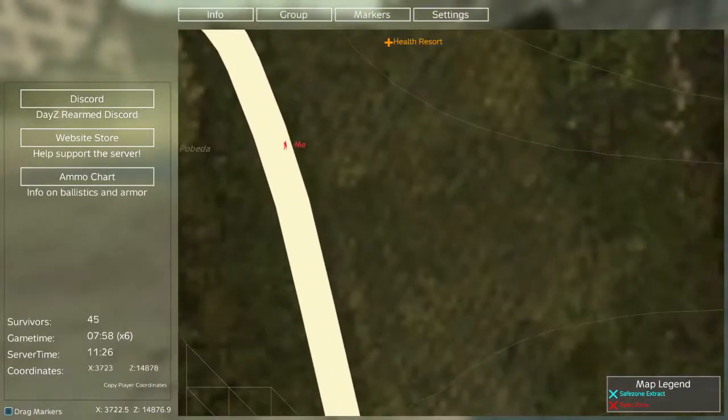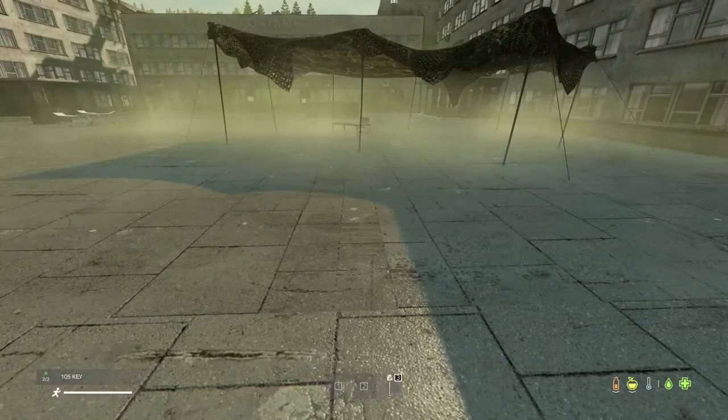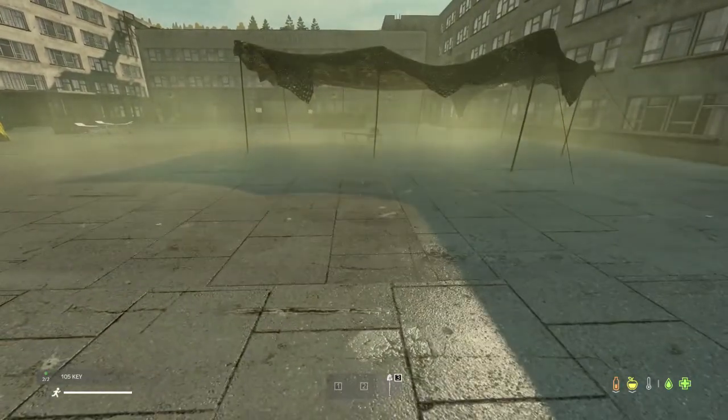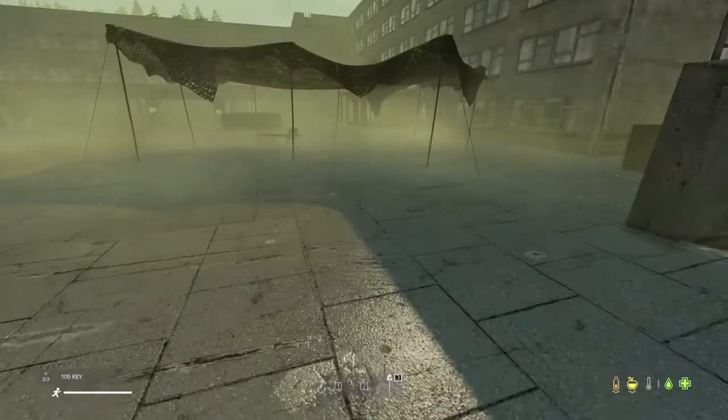Specifically, you're looking right where my character is — there are no buildings really to go off of. Keep in mind you will need a gas mask and a filter; you do not need the whole hazmat suit. So you just need the mask and filter.